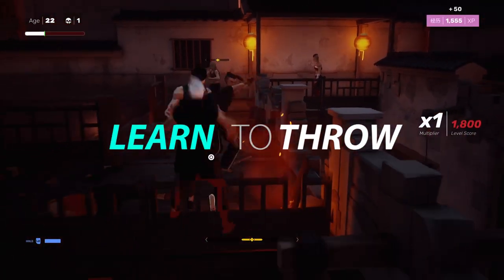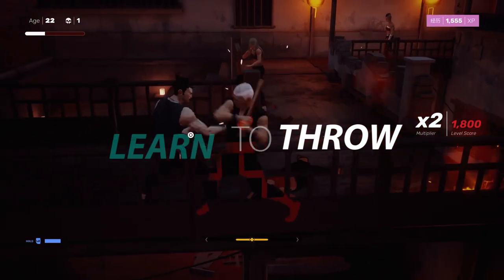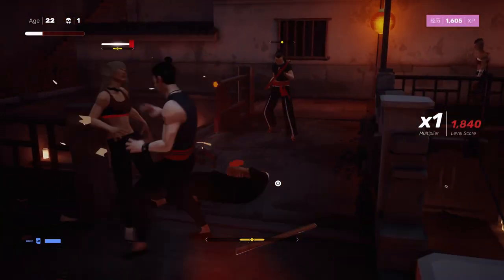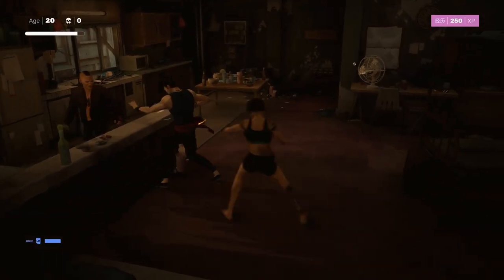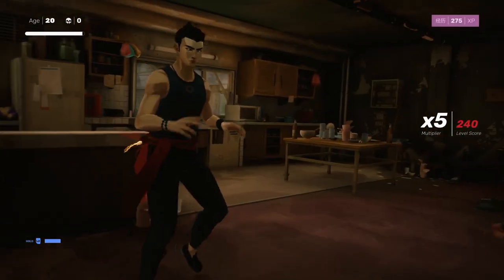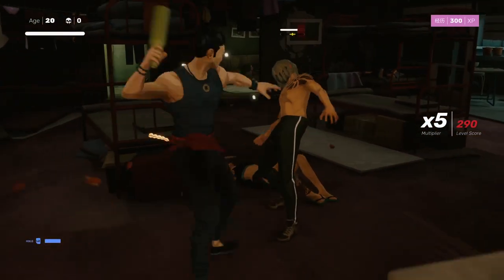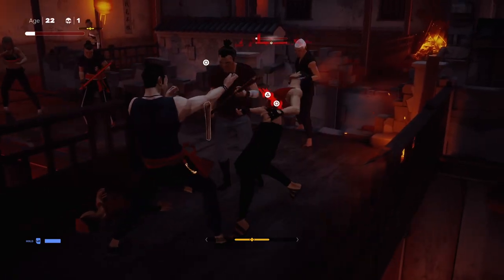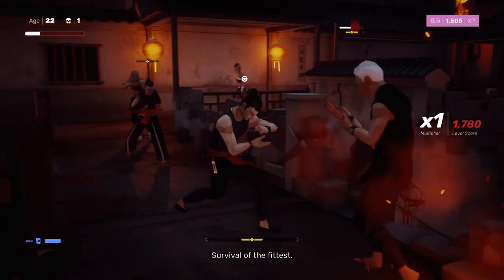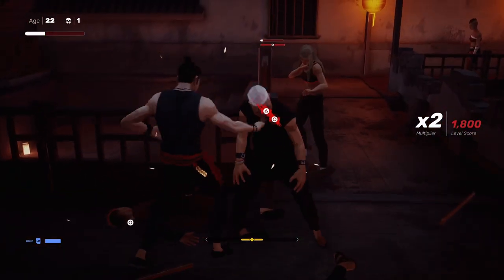Let's get into throwing. Throwing is a useful and often overlooked mechanic that can be initiated when an enemy is stunned, either from a parry or in the animation prompting the takedown. By hitting both square and X on PlayStation, X and A on Xbox, or Control on PC, you can directionally throw an enemy. In a mob setting, your throw will injure all enemies in that thrown enemy's path. Better yet, if you throw an enemy off a ledge, you've got a good chance of outright killing them.